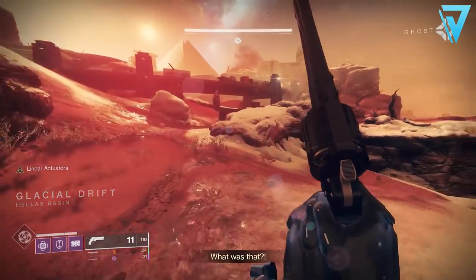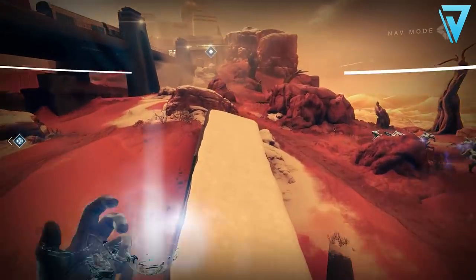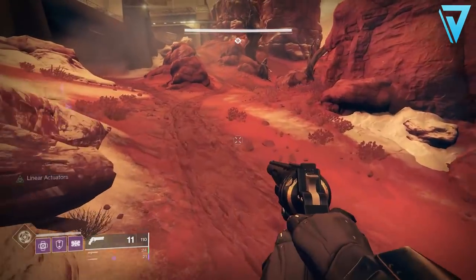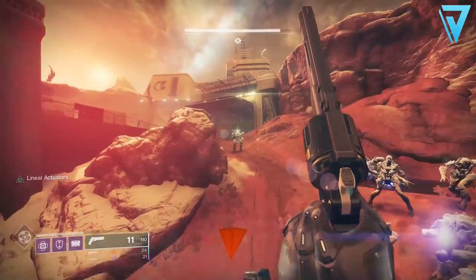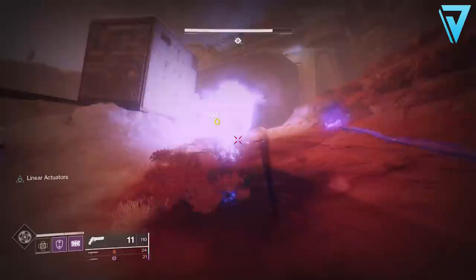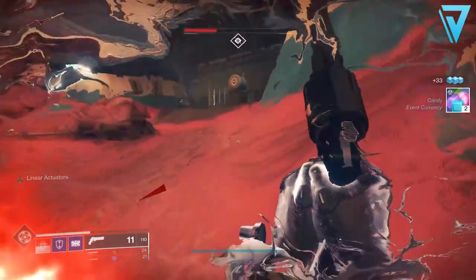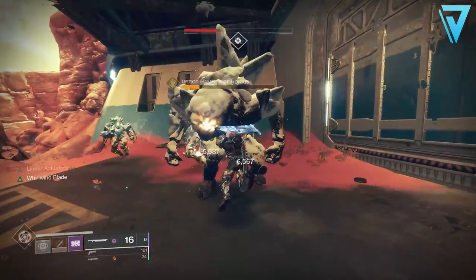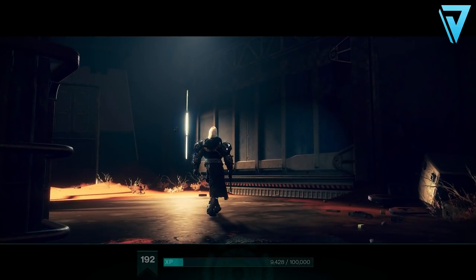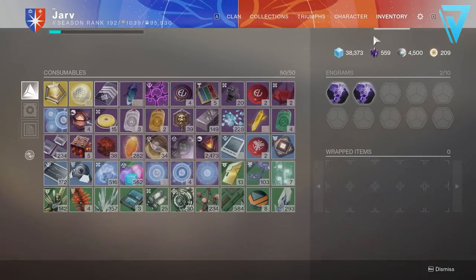Another commonly asked question is how to get the Horror Story auto rifle and the Braytech Werewolf auto rifle. Neither of these weapons are purchasable from Eva Levante as they were in previous years. In order to get these reprised weapons, they are an RNG drop from the chests at the end of the Haunted Forest. You do have a chance from the standalone chest that spawns at the end, but the more Cypher Decoders you have, the more opportunities you have to get randomly rolled versions of these weapons.